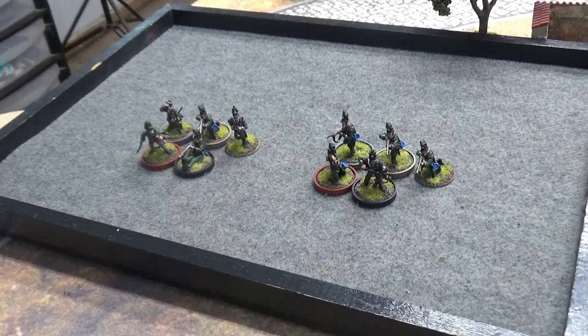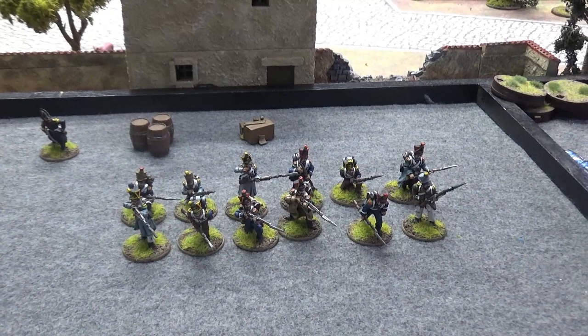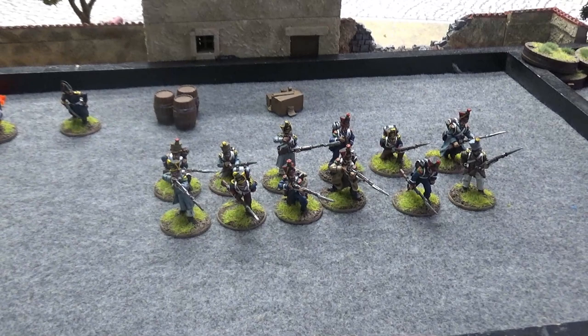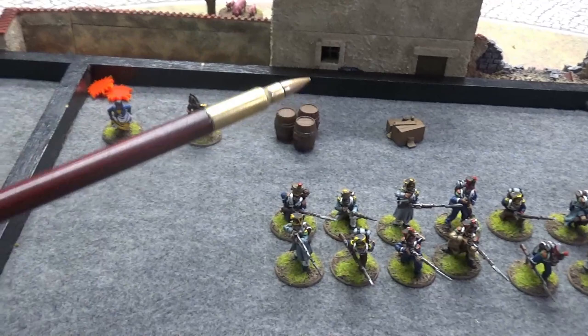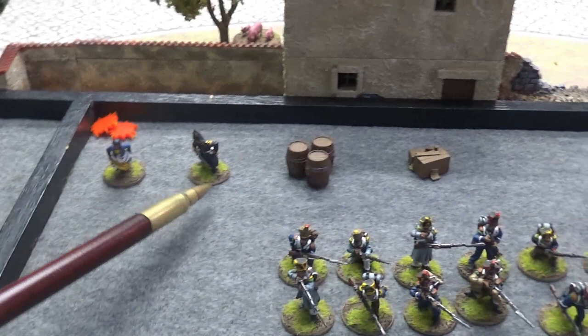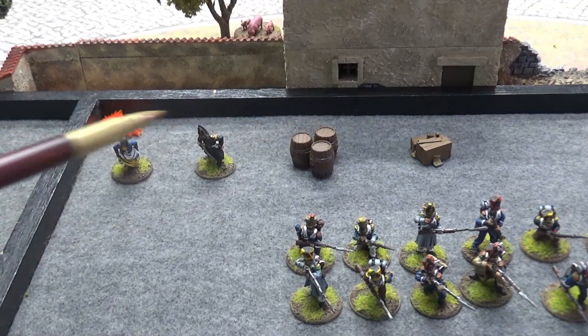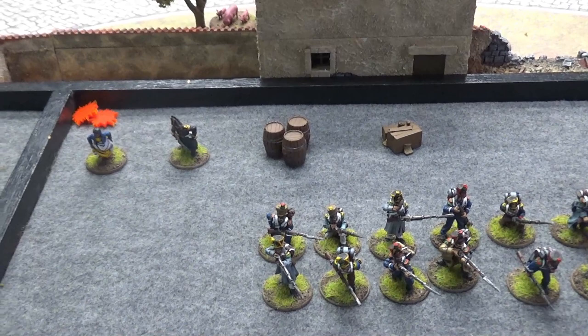Over here we have the French - these are the NPCs. They're very low-level guys, as basic as they get, pretty much 1 or 2D6 in everything. They're easy to take out but there will be quite a few - 12 of them in total, 10 on the board to start plus reinforcements. The four plot points in the back are the Lady from Madrid, the French officer, the powder kegs, and the dispatches - all random when we get to them.